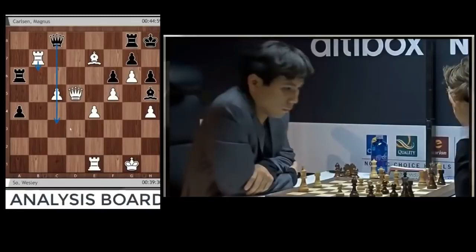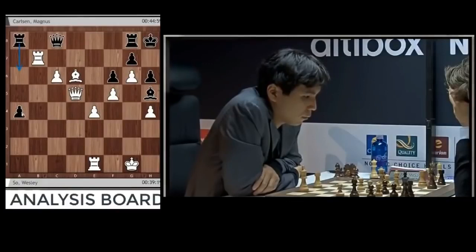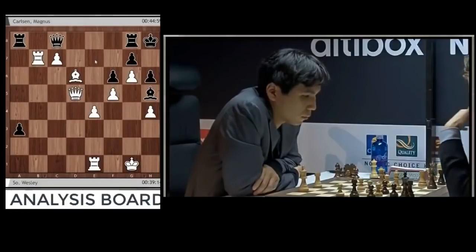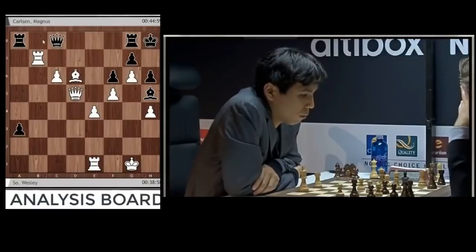Running with the c pawn looks incredibly natural, and here we're just running again. That must be the same idea on the back rank — the c pawn together with rook b8. I think this is kind of the quite cool line.